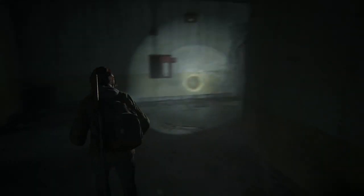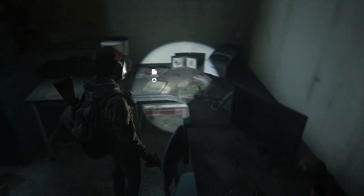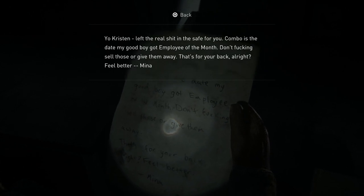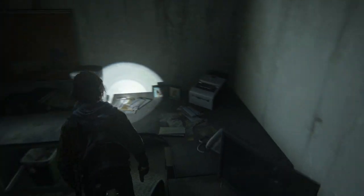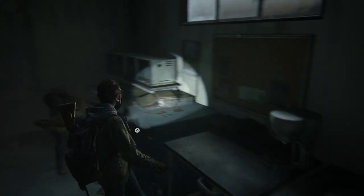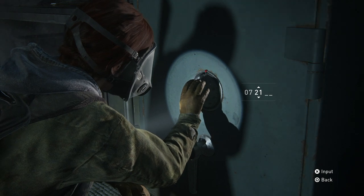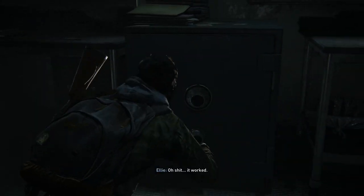First, in the Patrol chapter of the Jackson Prologue, there's a note on the table that says the combination is the date. If you see the dog photos on the table, you can go back to the wall and see that the dog got employee of the month in July 2013. So that's 072013. You'll find parts, crafting materials, and supplements.